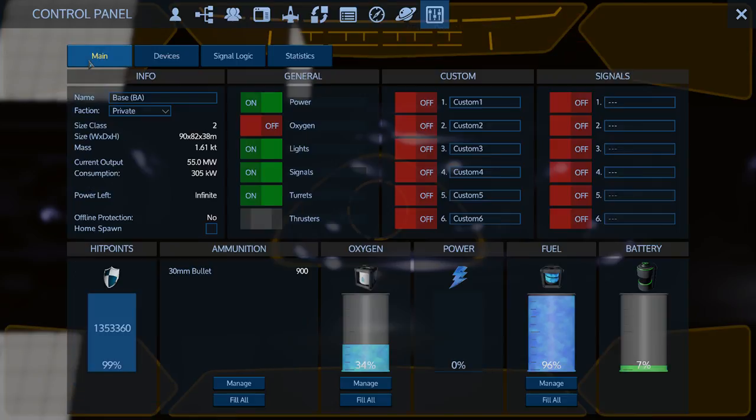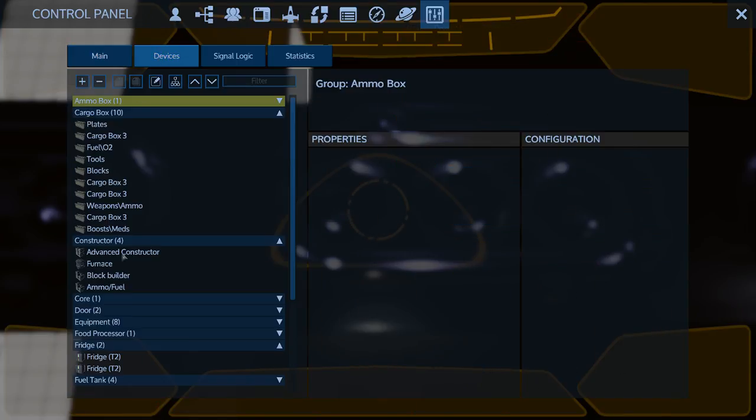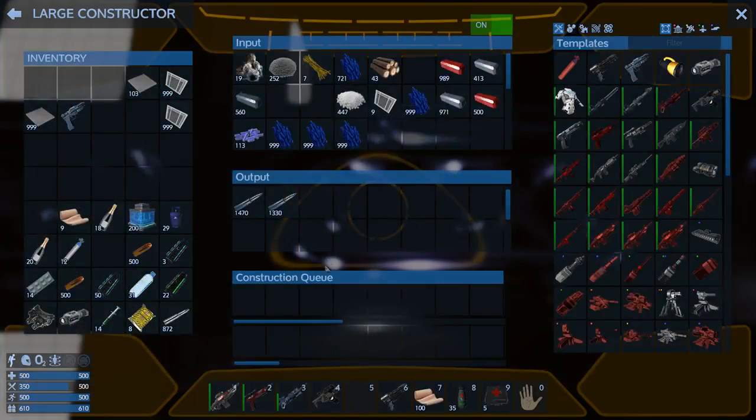Whatever - how much bullets do I got? 900. I just made a bunch. I didn't have enough neo to actually make anything but the cannon turrets on the CV.